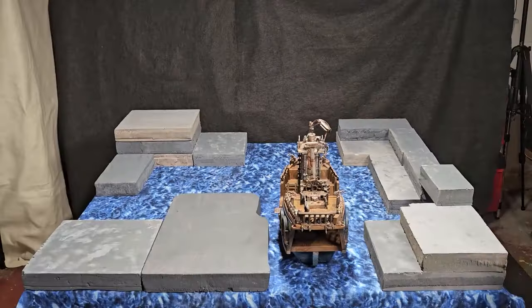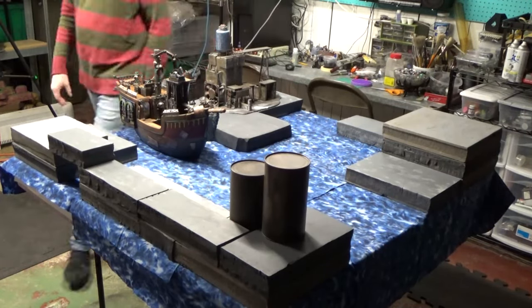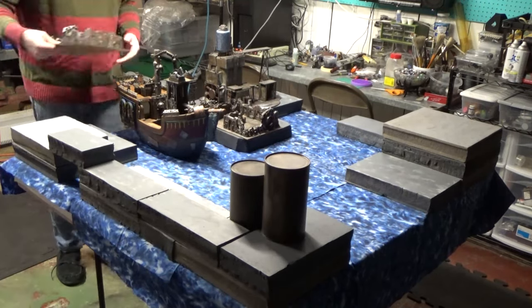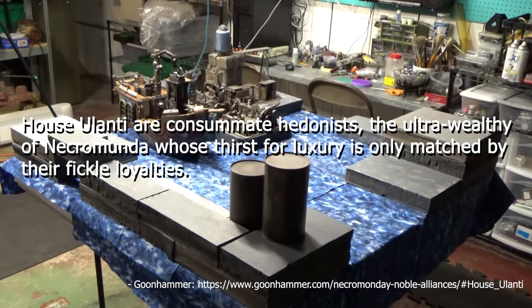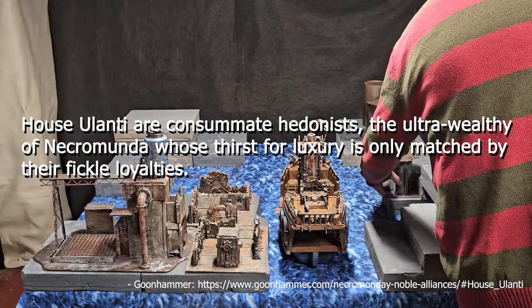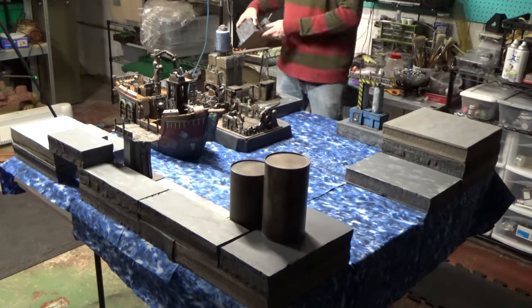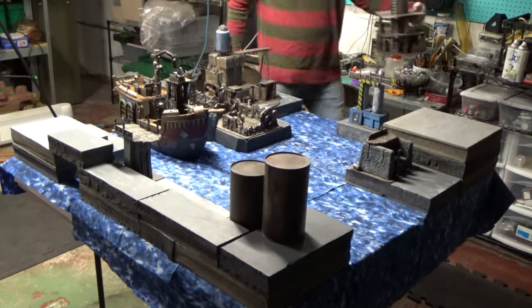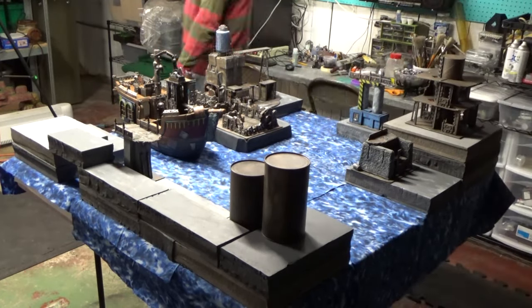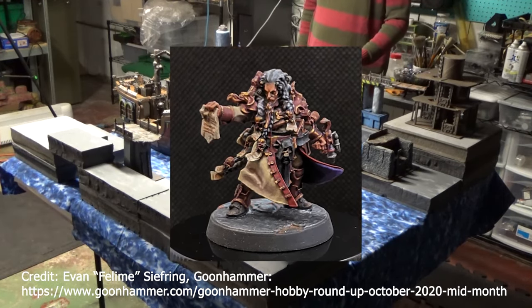The original Steed Bonnet as portrayed on the TV show is kind of an uptight fancy dresser who is clearly a fish out of water, so I'm going with noble house Ulanti. House Ulanti are consummate hedonists — the ultra-wealthy elite of Necromunda — whose thirst for luxury is matched only by their fickle loyalties. Knowing I'm going with House Ulanti, I need a suitably flamboyant or opulent model. I found the model Barred from Arturos III from Gorgeworld, and decided that was the perfect base model.